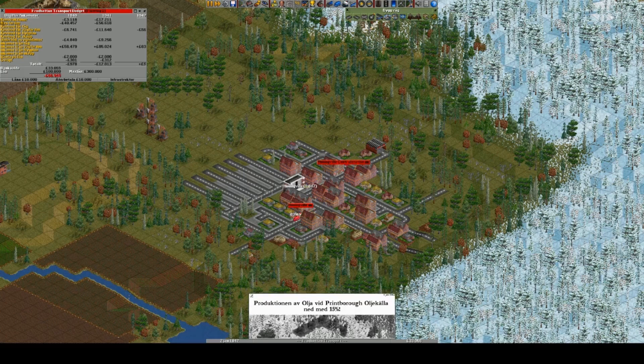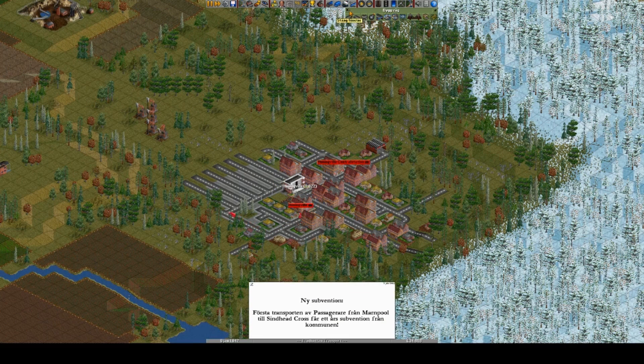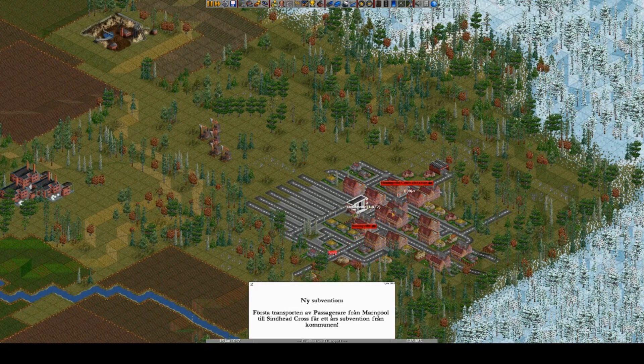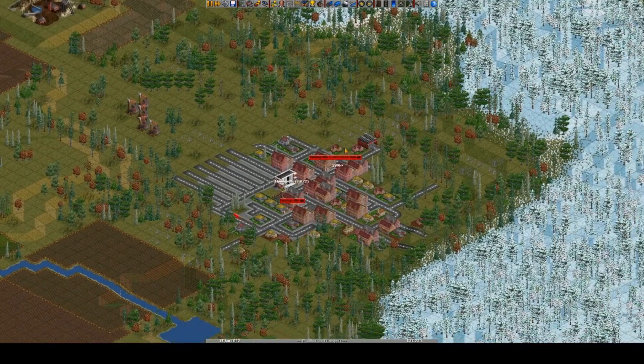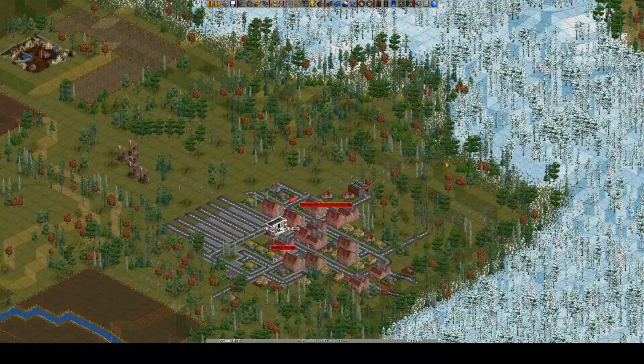Third year over — we went negative but that's because we built stuff. We need to get our profits up if we want to begin paying back the loan, which we do want to do. But before that, you want to take an even bigger loan until you really have your income set. Also, it looks like we can't build any railroads yet.